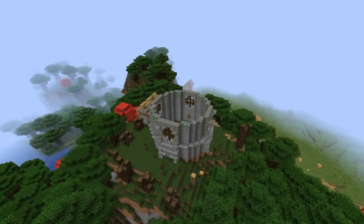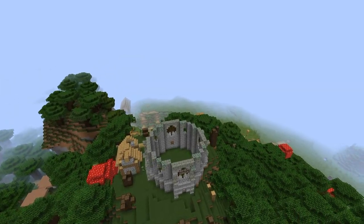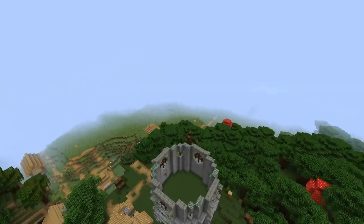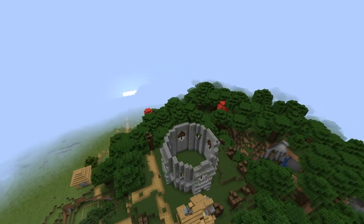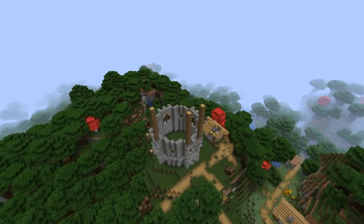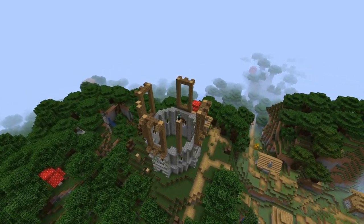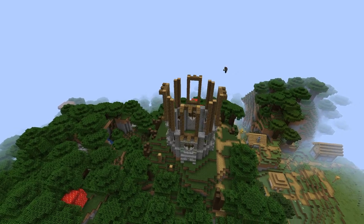I then added a few iron bars and dark oak fencing pieces to add in some extra details. The following section is built up using oak wood for the framing and closing in the sides with multiple stone blocks.